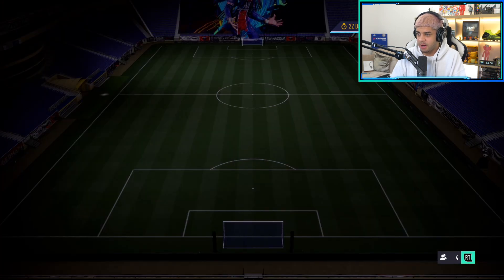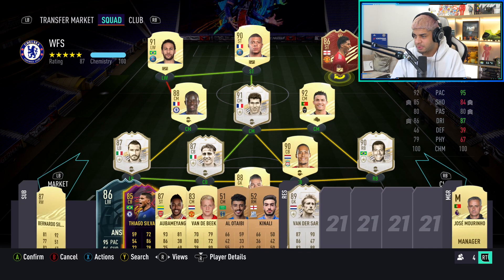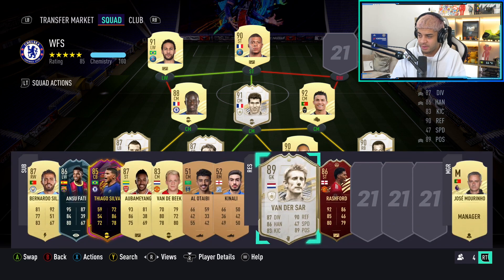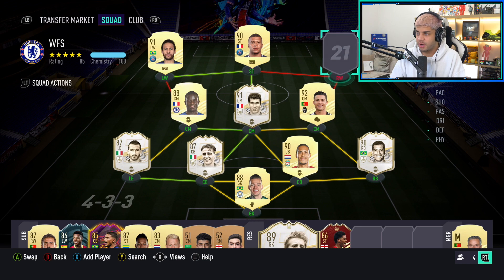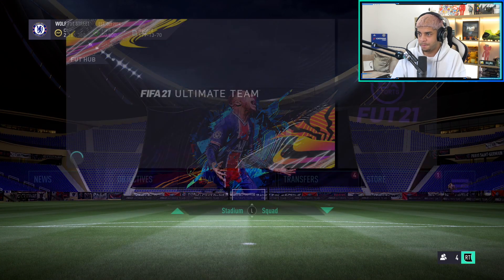So this is the team I'm currently using. Takeaway Rashford - I was just trying him out in Max Chemistry. I'm actually thinking about selling Van der Sar because since the update, he's been terrible. I've actually preferred Ederson, which is mad. I'm trying to save up - I can buy Best but his price has gone through the roof all of a sudden. I'm thinking of maybe using someone else there and then saving up for Pelé, because that's the next person I want to get. But anyway, let's get into the rewards.